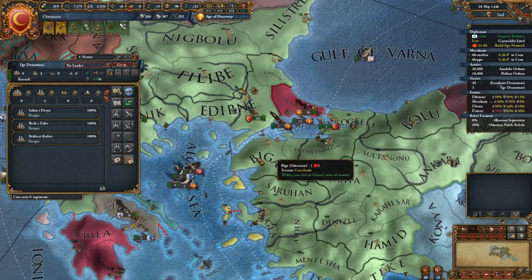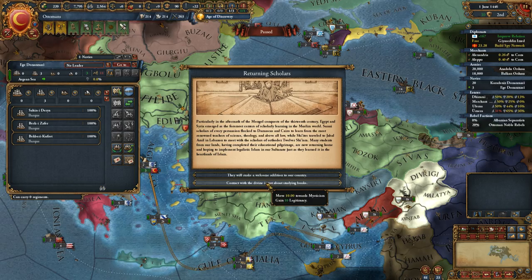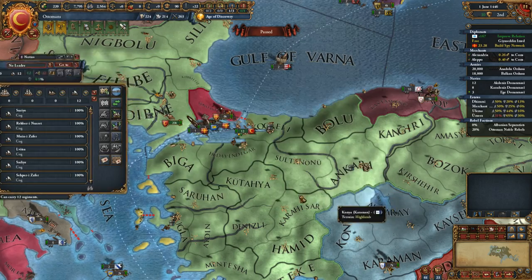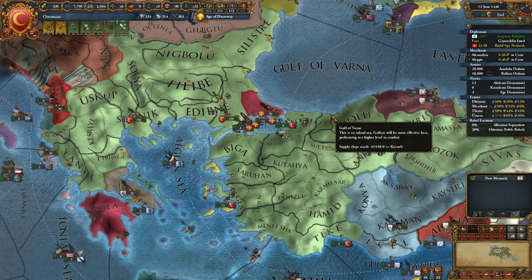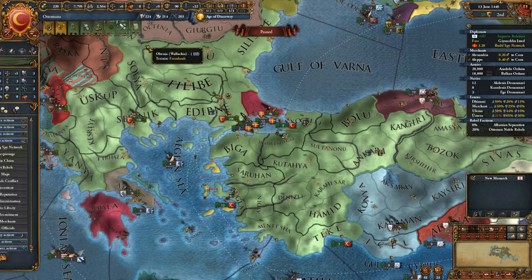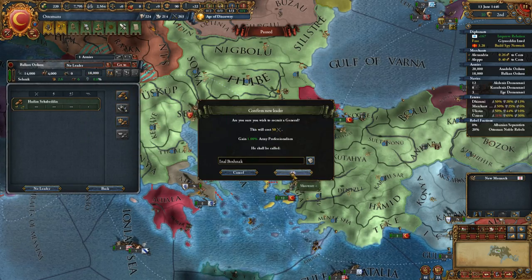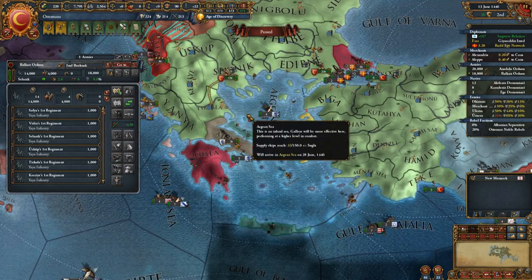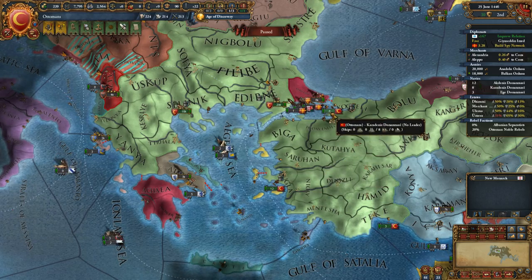I can't afford another advisor right now, but with Constantinople I could easily do that. I could actually raise Constantinople to 60 development over time and get an achievement — something like 'Amazing City' is what it would be. Let's go ahead and bring him down here and send this around — we can now make a claim on Constantinople. Let's recruit another general.